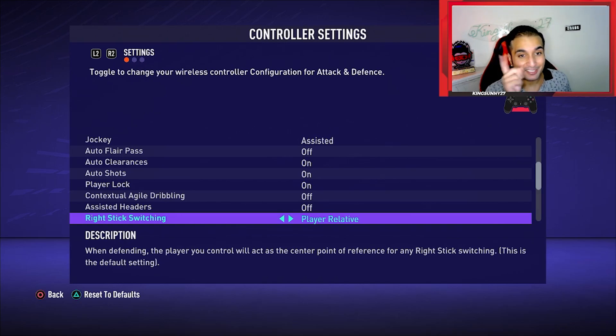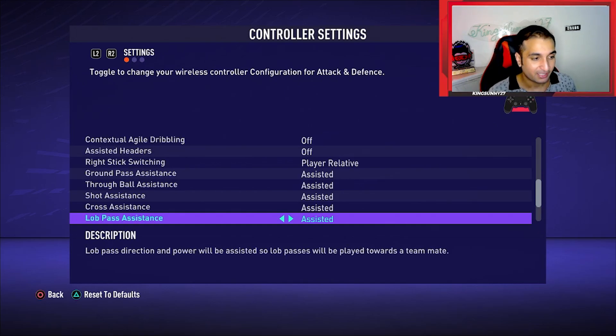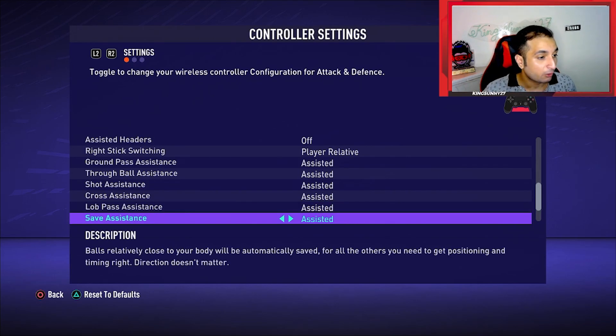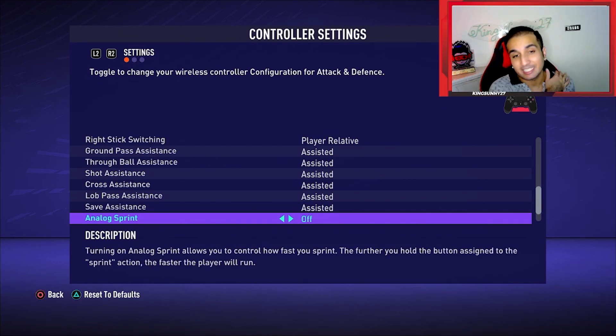Assisted headers are on, but online they are off, so it doesn't really matter. Player right stick switching: never ever use ball relative — I hate ball relative. Use player relative if you want to be the best. Ground pass assistance: assisted. Cross assistance: assisted — previously semi, but this year assisted. Lob pass assistance: previously manual, this year assisted. Saves — this really doesn't matter.